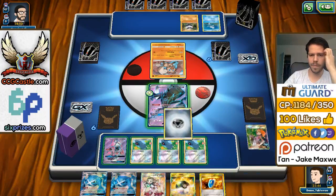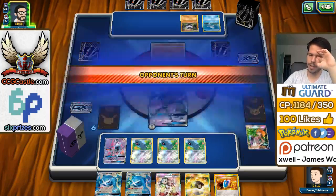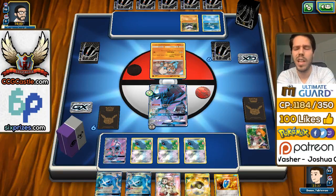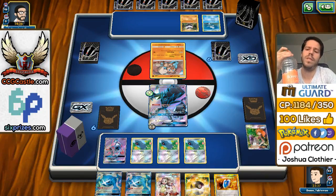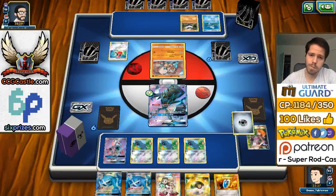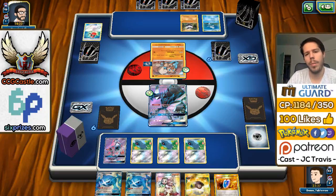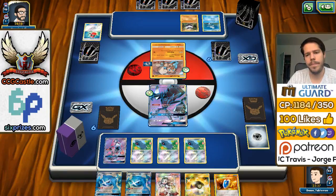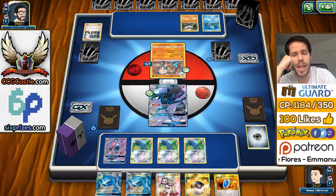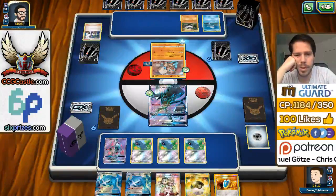2 Rare Candy and 3 Energy prized — the odds of that happening are very, very low. Okay, so we're not actually against the M Rayquaza GX deck from Guardian's Rising. We're probably up against that deck which features the Energy removal of Crushing Hammer. And I'm okay with that because we're able to recover a ton of energy, so we really shouldn't struggle against this deck.